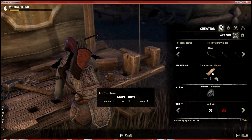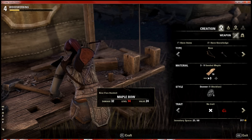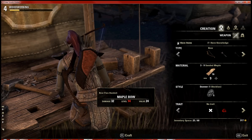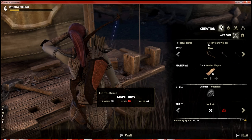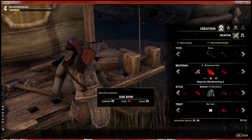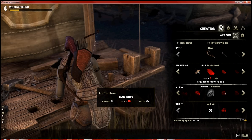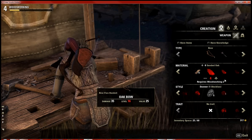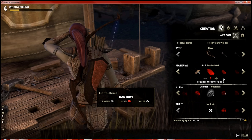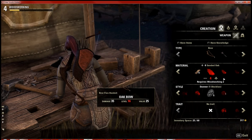Adding more materials affects the damage level and value, up to nine. As you get to higher levels you can find different mats such as oak. All woods are found as logs on the ground — you just walk up and press E to extract them. You have an axe built into your character, so you don't have to worry about filling up an inventory slot with an axe or pickaxe.